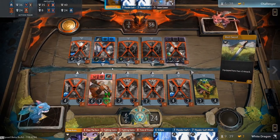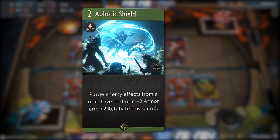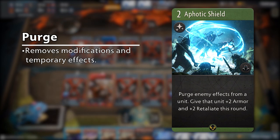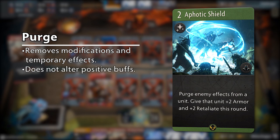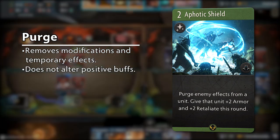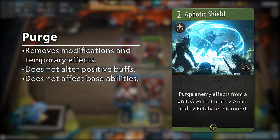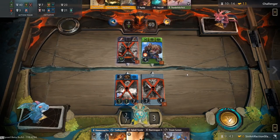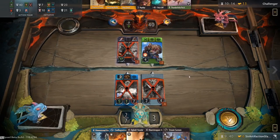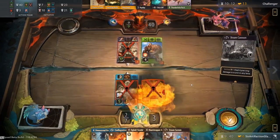The last keyword we will talk about is Purge. Purge removes all negative modifications and temporary effects from your cards, but does not alter any positive buffs the card might carry. Purging, however, does not affect base abilities or external effects such as those from equipped items and continuous effects from neighbors or improvements. Purging can be strong when an ally unit has a lot of improvements, but a debuff from the enemy is stopping it from accessing its full potential.